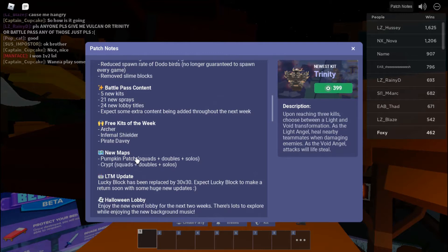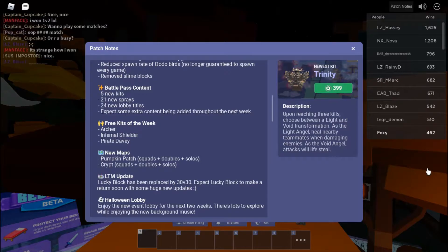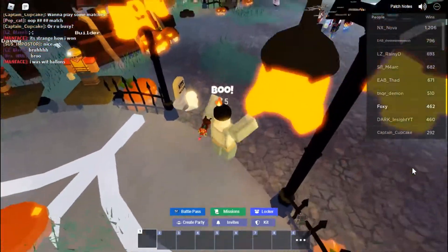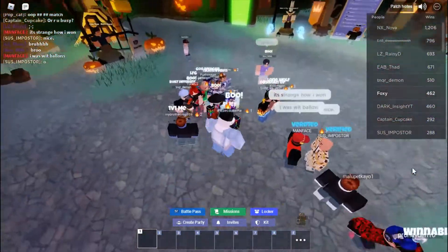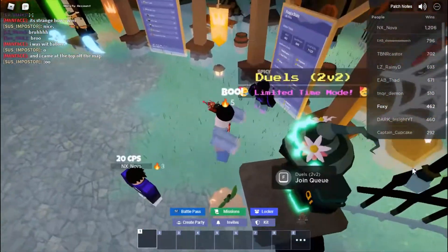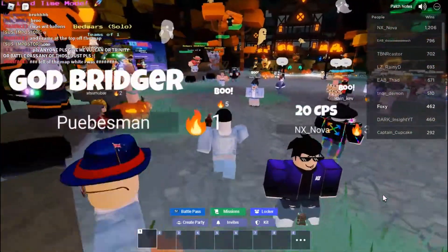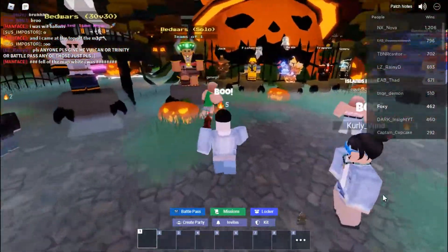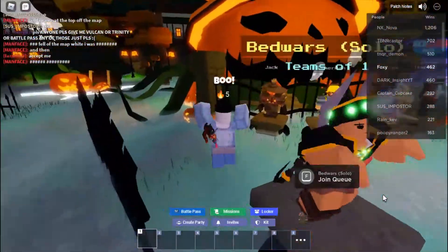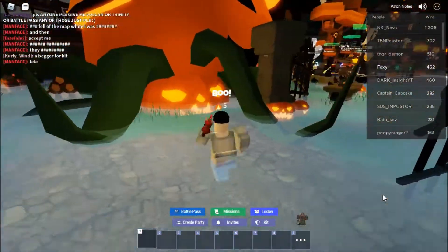There are a lot more lobby titles and sprays — 24 titles — and there's more extra content coming out. It could be tomorrow, tonight, in the morning, next week — anytime throughout this season, maybe two weeks or one month later, you'll never know. They never specified what they were adding, unlike the previous season where they said two new free kits would be added — the Spirit Catcher and the Bounty Hunter. This time they didn't say, so I guess it's mysterious like Halloween.